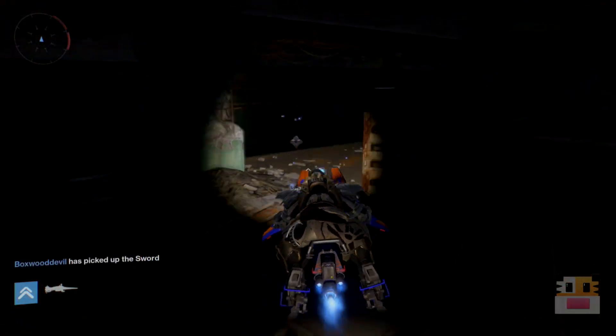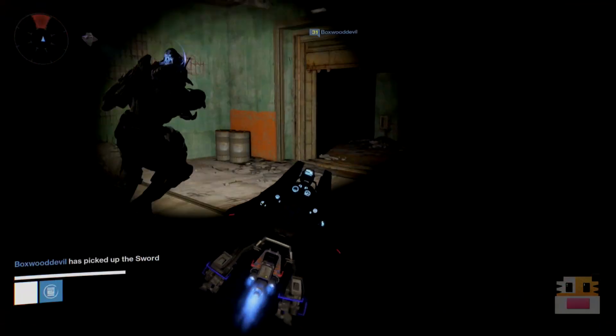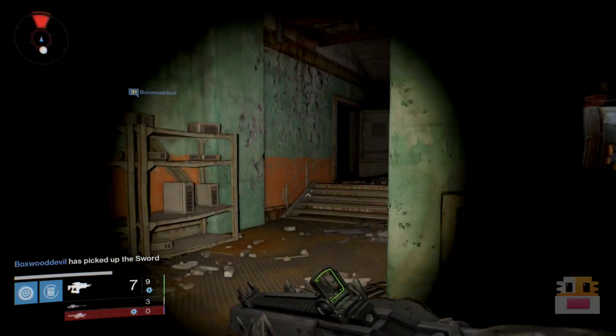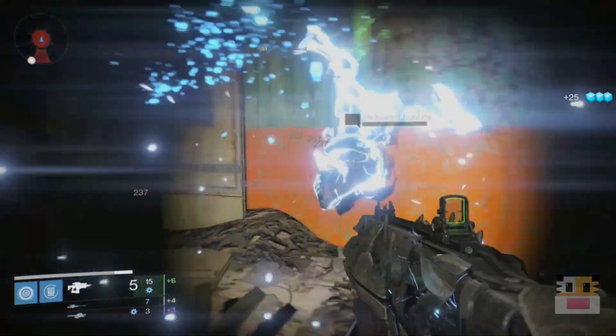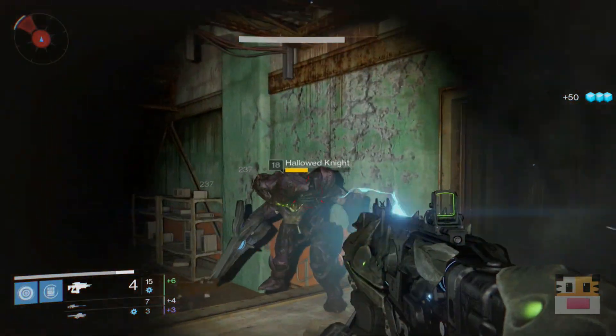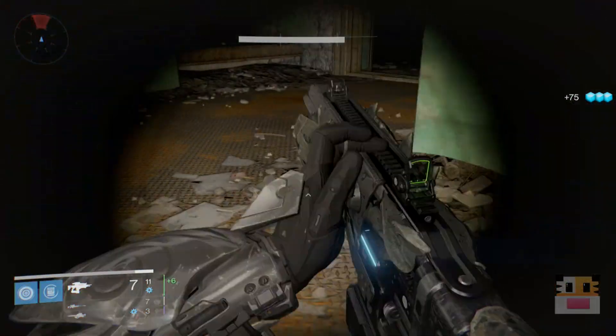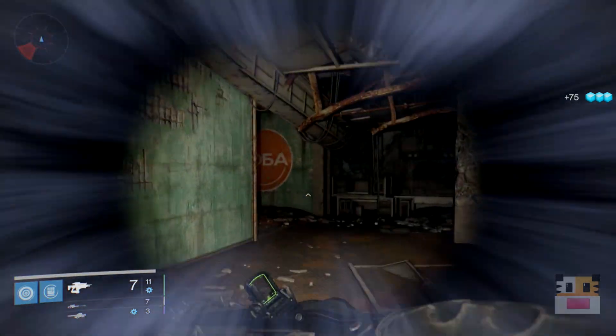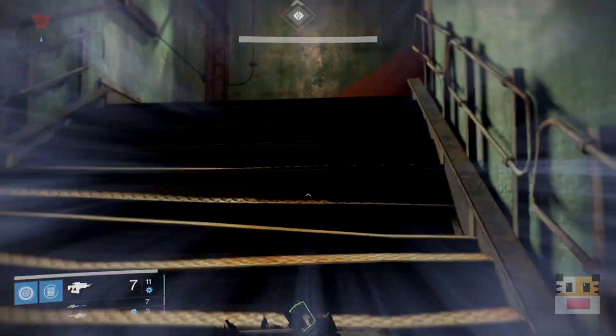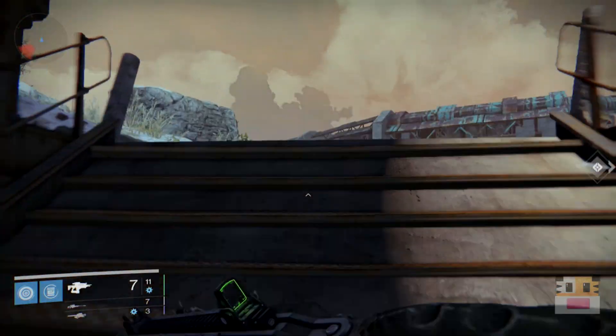So if you guys don't know, right where you spawn, go to the left, and if you go down here, there's going to be this little opening. You go down into this cave-looking area, this down-below area. There's going to be three guys with yellow health — Hive guys with yellow health. They haven't actually appeared in any of the story Hive missions, which is kind of odd, but they are here. You can kill them and they do drop a lot of glimmer, as well as Black Wax Idols.